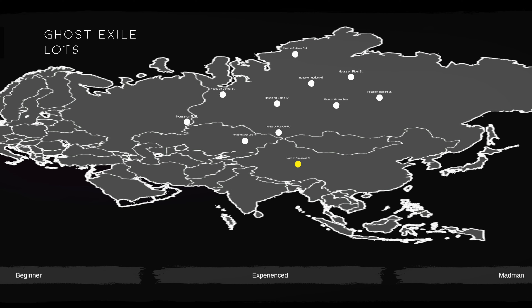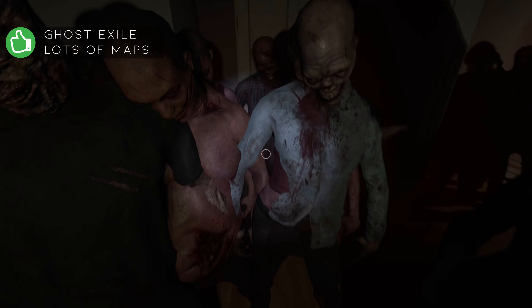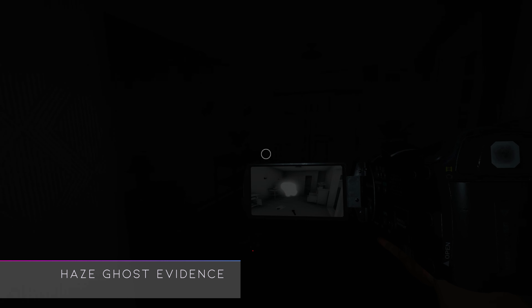There are also several maps in Ghost Exile — more than existed in Phasmophobia at release. As far as I can tell, they are all houses, which means players won't be traipsing through large locations for long periods of time trying to find the ghost or items. However, this also means that a lot of the locations feel more monotonous, and a lot of the assets are shared from one location to another, making each house feel a bit more bland.